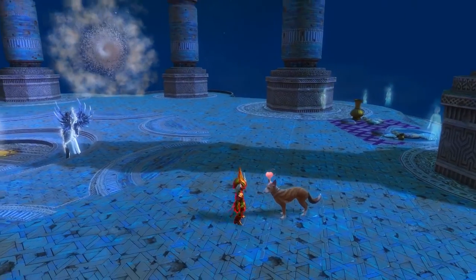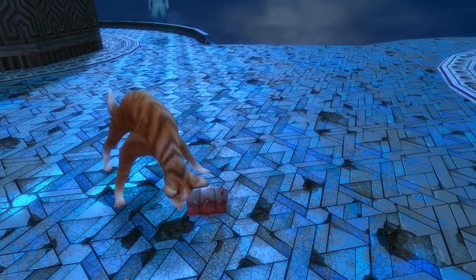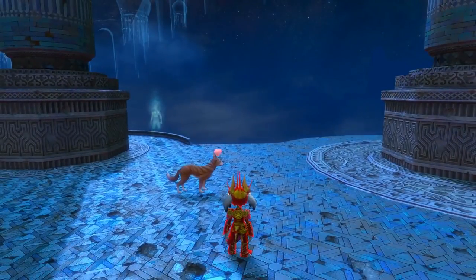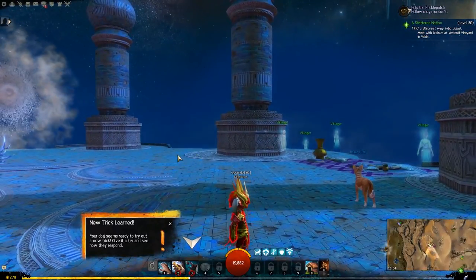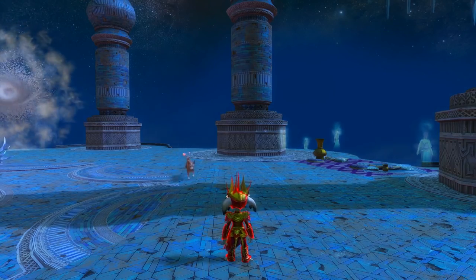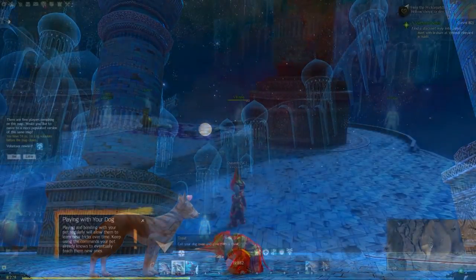Oh my god, that is so cute. So a new trick was learned — your dog seems ready to try a new trick. Give it a try and see how they respond. You can throw a ball and he'll run and bring it back to you. That is very cute. And then you can reward him.